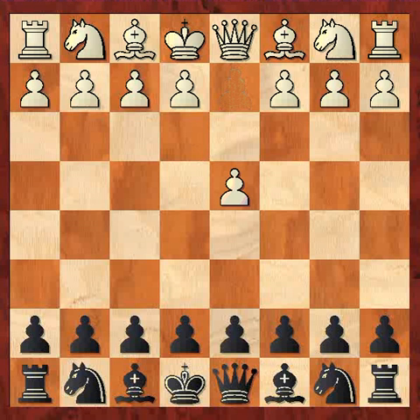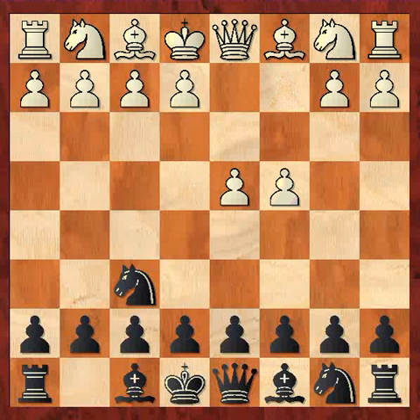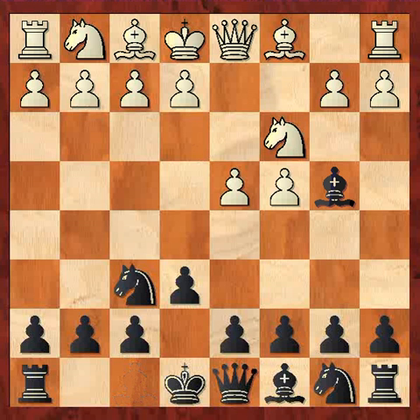d4, Nf6, c4, a6, Nc3, Bb4, Qc2. Other moves in this position are of course e3, Nf3, in some cases Bg5, and a bunch of other moves, but black plays Qc2 in this case.